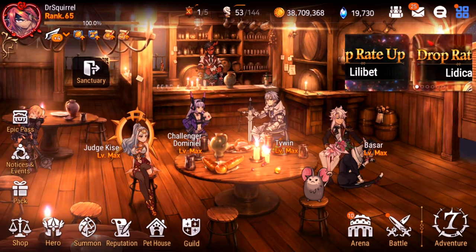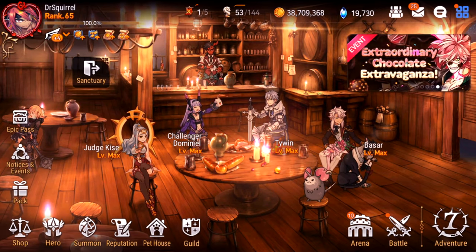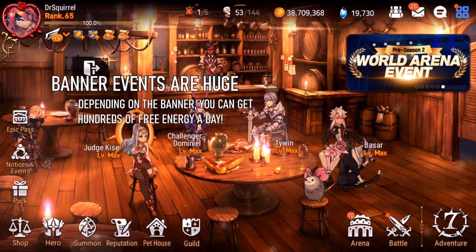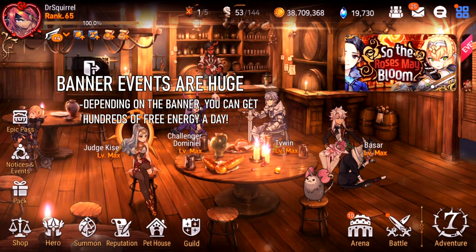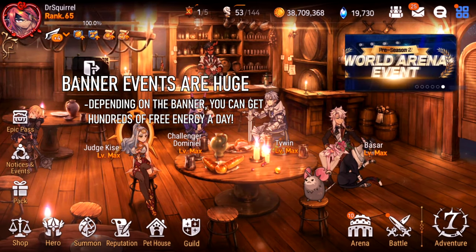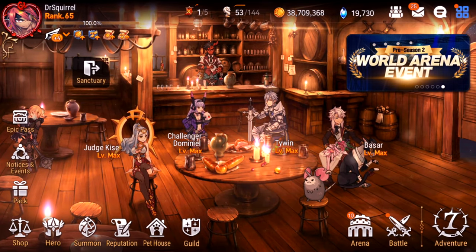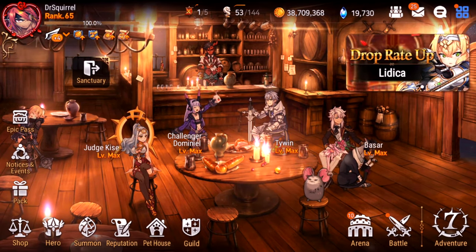You also have to be doing all of your banner quests every single day. Right now there's the Extraordinary Chocolate Extravaganza and the World Arena event. These things have crazy rewards, and the most important thing is the rewards are usually energy. You need to do them every day — never skip them.